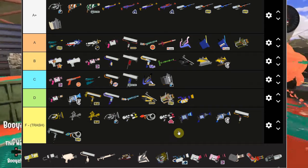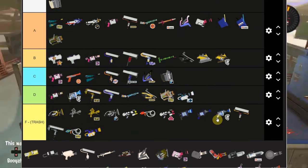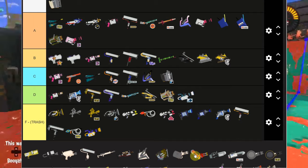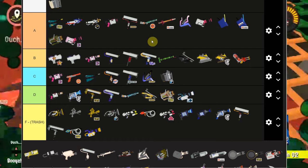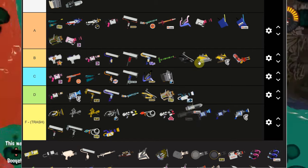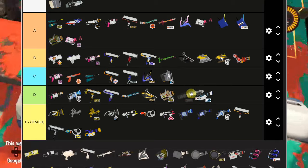The Mini Splatlings - I think the Zink Mini is a little better, but the other one is probably a throw pick. Both Hydras I'm putting B tier - they're both really average right now, and Hydra is very team and map dependent. Ballpoint Splatling is still incredibly good - A+ tier. The other Ballpoint variant got nerfed for seemingly no reason this patch, so I'll put it at C tier. Nautilus I think is okay - A tier.